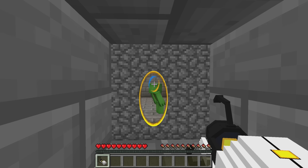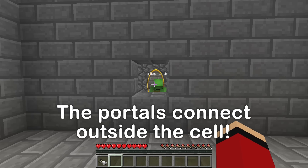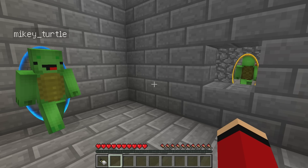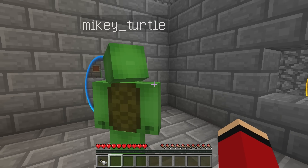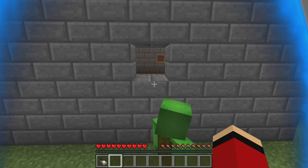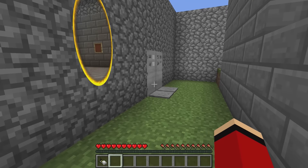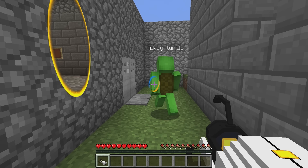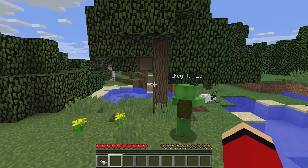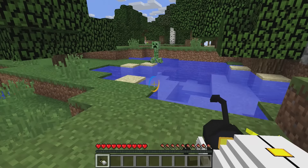It worked! Wow, nice. Let's try it. Whoa, Mikey! Come back through. Let's do it. Awesome — these are connected. Okay, let's break out. How does this work? It's crazy! Oh, Mikey, look — there's a door. We did it! Got your portal gun? Yep, let's go.